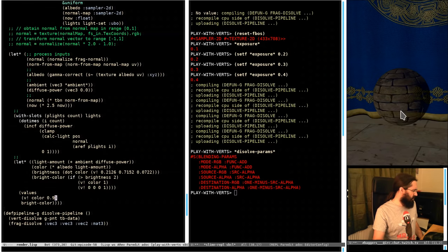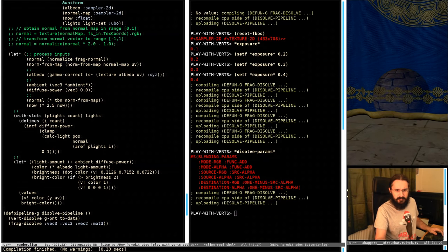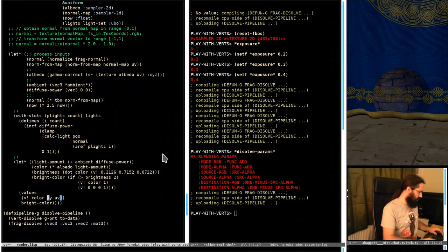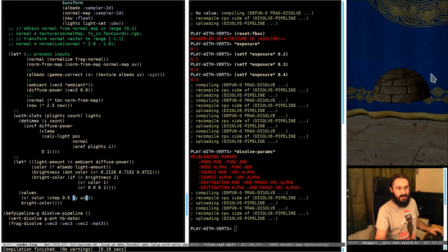Blending stuff we covered another time, so I won't go too deep into that. The basic thing to know is we've got some blending params, we've set with-blending, and now we're drawing some stuff and calling our dissolve pipeline. What we want to do is set whether something is transparent or not by how far some line crosses it — so what I was thinking was we could use UVs. If we take the Y component of the UV, we can see it's fainter down here than up here.